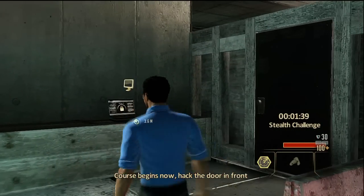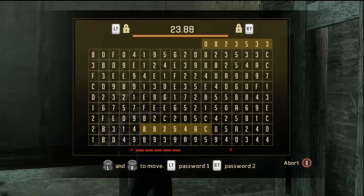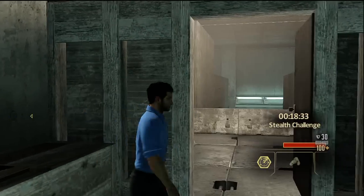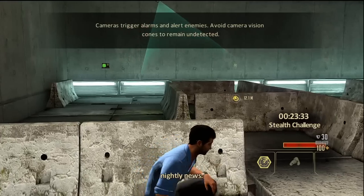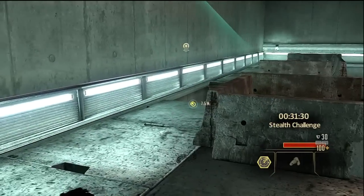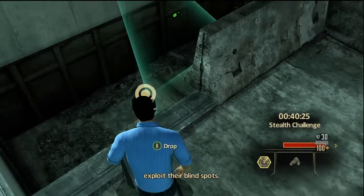Course begins now. Hack the door in front of you to gain access to the course. Always check your surroundings for cameras — I can't have you appearing on the nightly news. Mind the gap. The key to stealth is timing. Pay attention to camera movements, then exploit their blind spots.